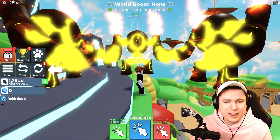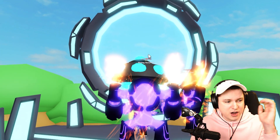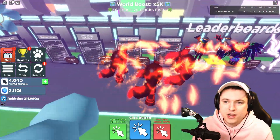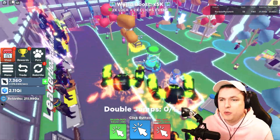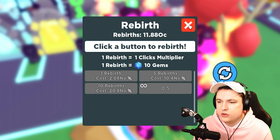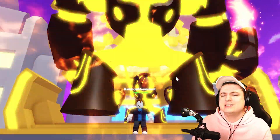We can now turn on the auto clicker — we're getting up to 1 UD already. We grab a limited rebirth for 800 tokens, and now we're already up to 2.12 QI in the first world, which is the highest number we've gotten on a full inventory here — absolutely crazy. My total pet power is 23 DC, and the top 100 leaderboard threshold is 55 DC, so with three pets I'm already halfway there. Let's grab all the portals, do one rebirth, and boom — we also got the clicks chest, enough to move on to the top world.